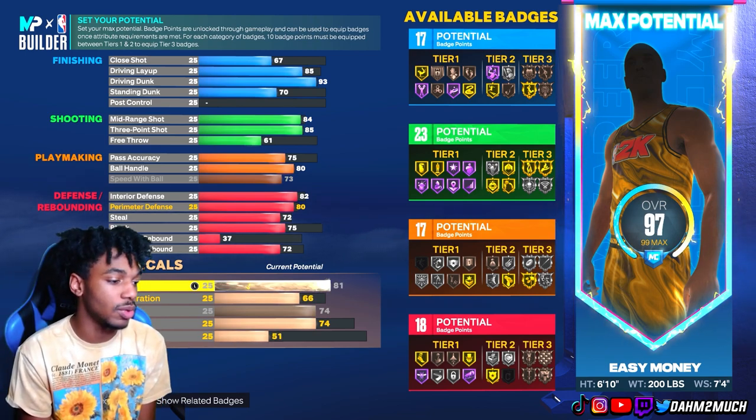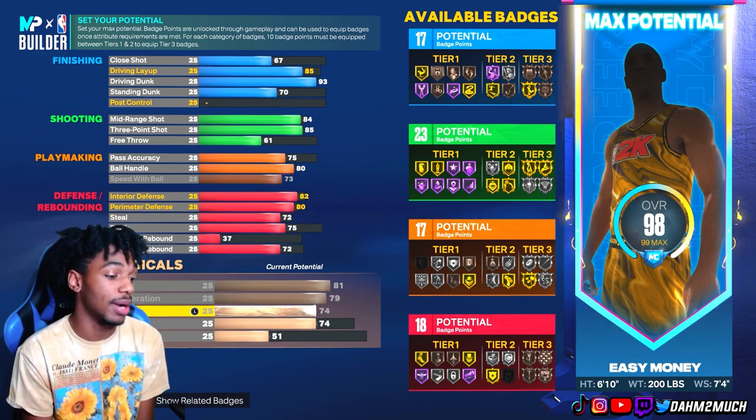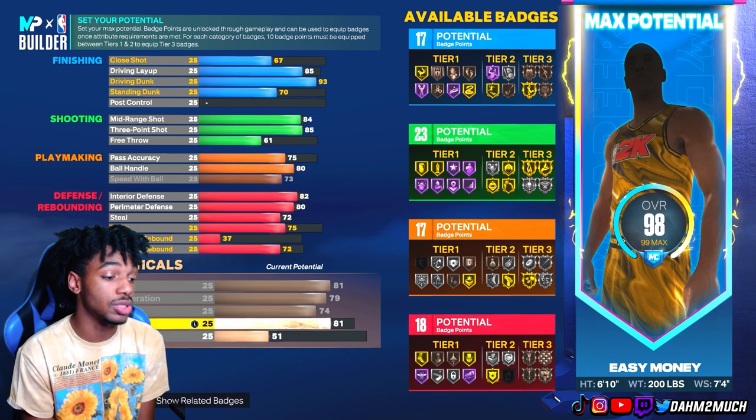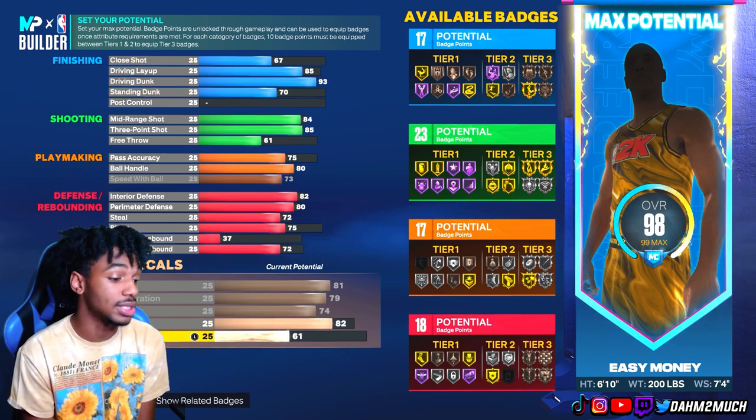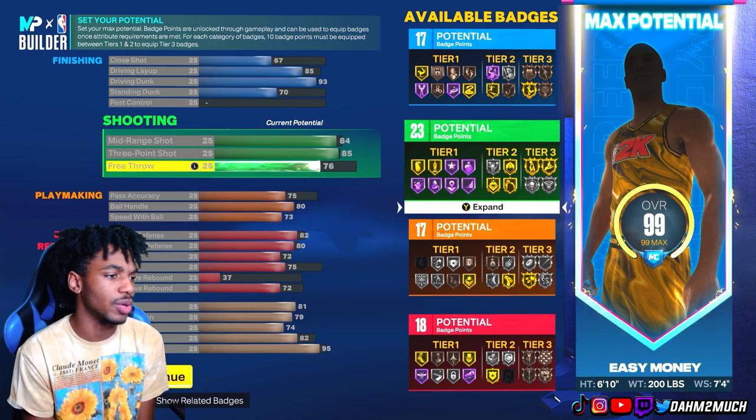For the physicals: max out speed at 81, acceleration at 79. You already get 74 strength, unlocking bronze bully. Take vertical to 82 to unlock all the contact dunks, stamina to 95, and free throw to 76. That gives you 18 defensive badges, 17 playmaking, 23 shooting, and 17 finishing.